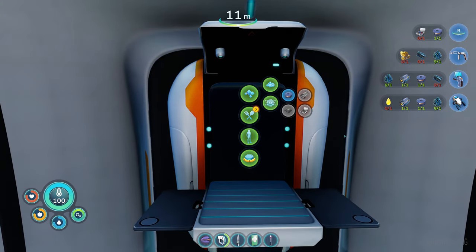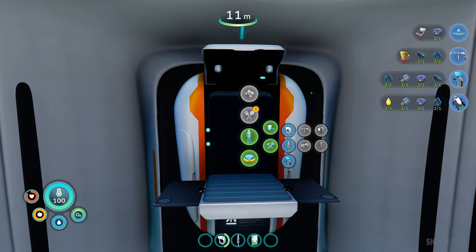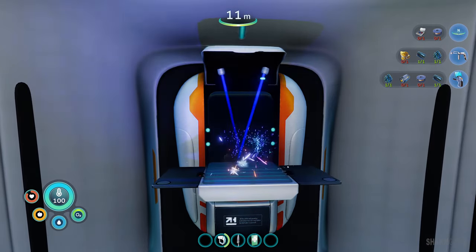Let me quickly go get some lubricant, and by the magic of editing I now have that one as well. Let's go ahead and craft it right away. Oh, we can craft tools as well! I don't have enough copper for that though. Let's prioritize the sea glide - obviously the most important thing.